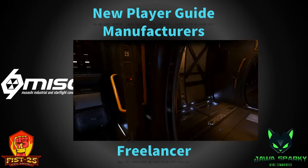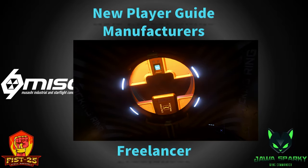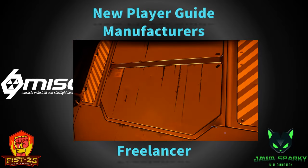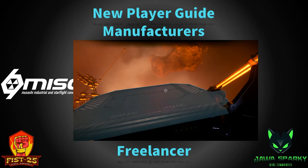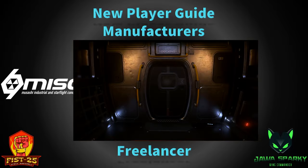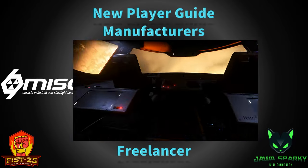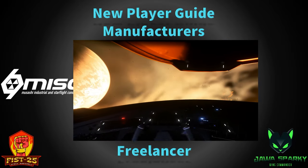MISC also has the Haul series — Haul A, B, C, D, and E — which are cargo haulers, though the ships aren't in the game yet. The Haul-C is described as the most popular NPC ship in the game — you'll see Haul-Cs everywhere hauling cargo with their big cargo crates. In patch 3.17 we're supposed to see the Haul-A, the very first of the cargo ships, which carries about 80 SCU — even more than the Freelancer.